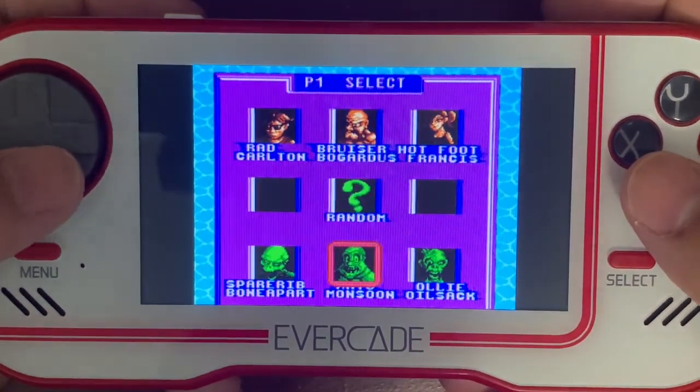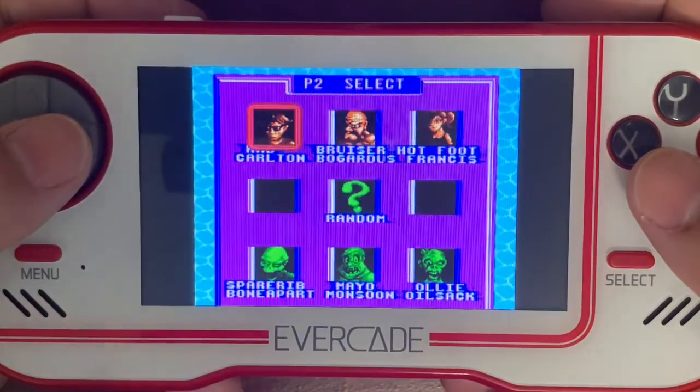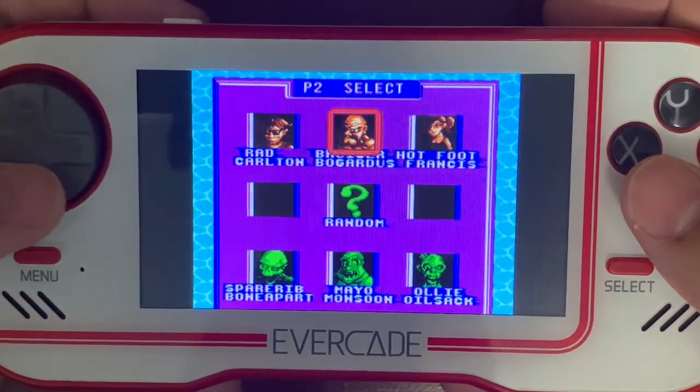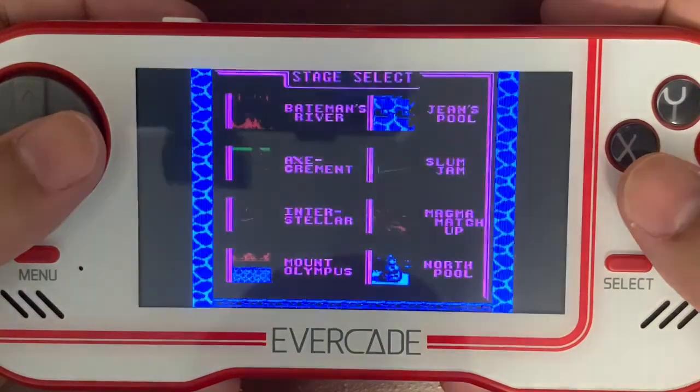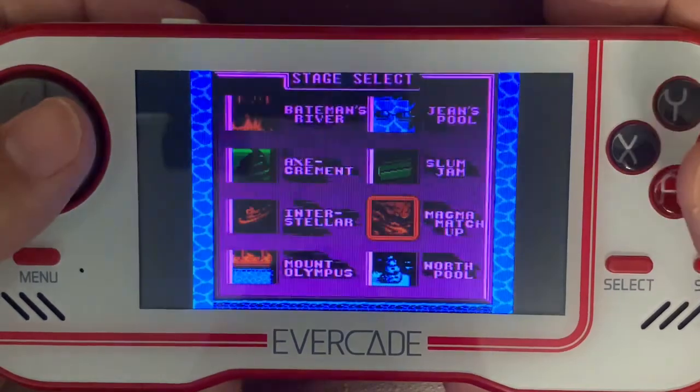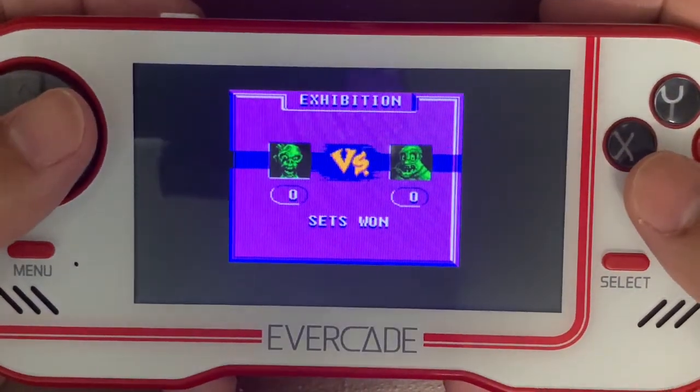We're going to be Ali Oil Sack and we'll face Mayo Monsoon. Magma matchup — Toyskunk playing in a volcano.